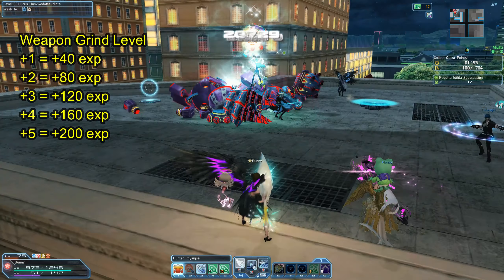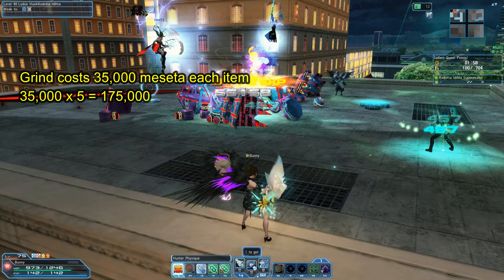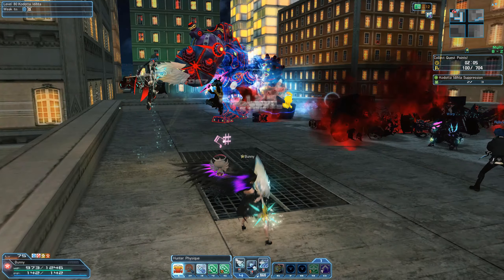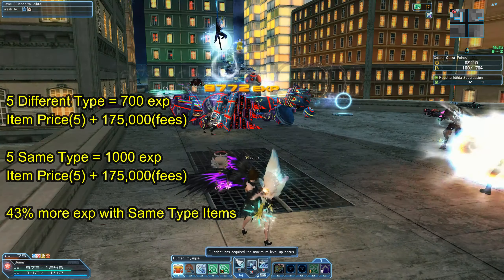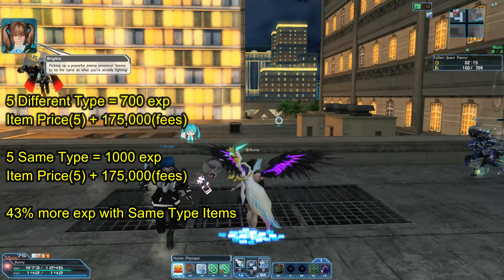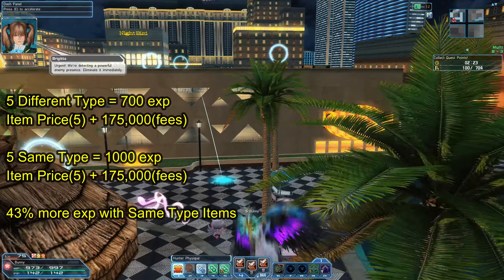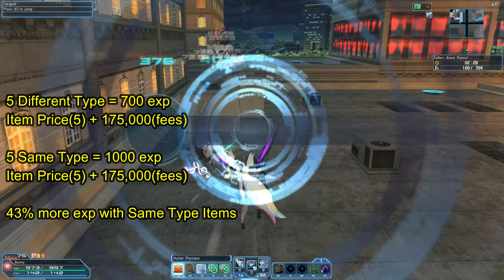It also costs 35,000 meseta each time you grind. So if you grind 5 twelve-star items into another 12-star item, that will cost you 175,000 meseta in fees. If you grind 5 different-type items into one item, that gives you 700 XP at the cost of item price times 5 plus 175,000 in fees. If you grind 5 of the same type item, you gain 1,000 XP at the cost of item price times 5 plus 175,000.